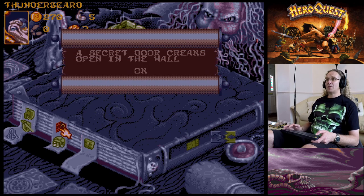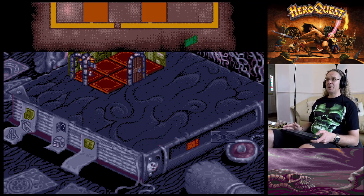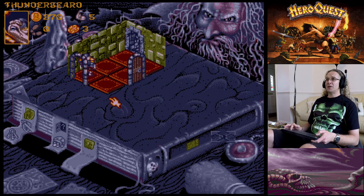This room hasn't been searched at all. Coming back out I'll probably set that trap off again and lose one body point. This area has got to be searched for traps and gold. The Dwarf is down there - searching for traps reveals 'A secret door creaks open in the wall!' It's very easy to run around and miss these secret passages.